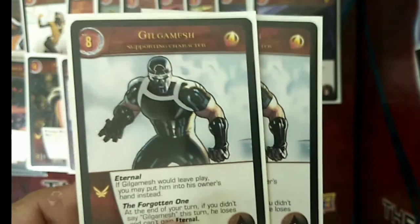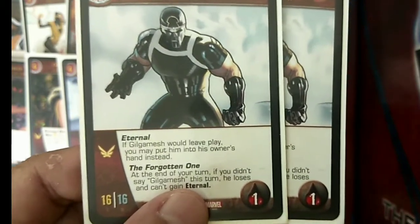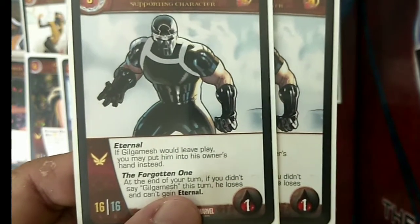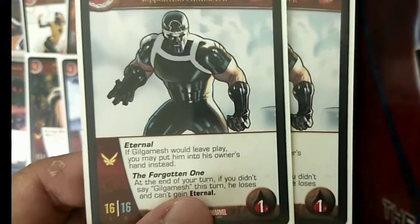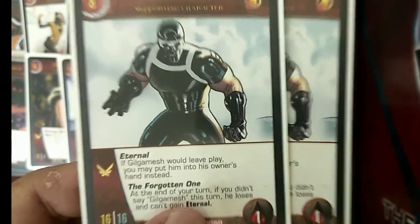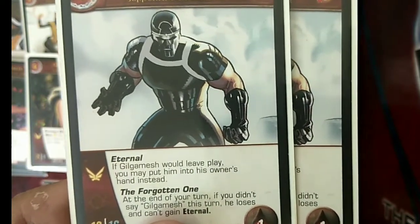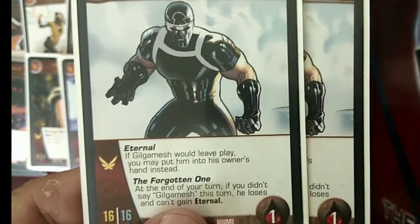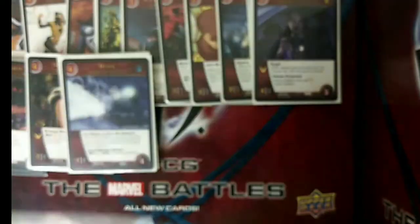To finish up any game that goes into overtime — or if your level 2 and level 3 powers don't work well — you can go beatdown with 2 copies of Gilgamesh. Gilgamesh is an 8-drop Avengers supporting character with 16 attack, 16 defense, Flight, and 1 health. Since he has Eternal, if Gilgamesh would leave play, you may put him into his owner's hand instead. However, as an Eternal, he has the Forgotten One witness — at the end of your turn, if you didn't say 'Gilgamesh' this turn, he loses and can't gain Eternal. So don't forget to say 'Gilgamesh' when you play him!